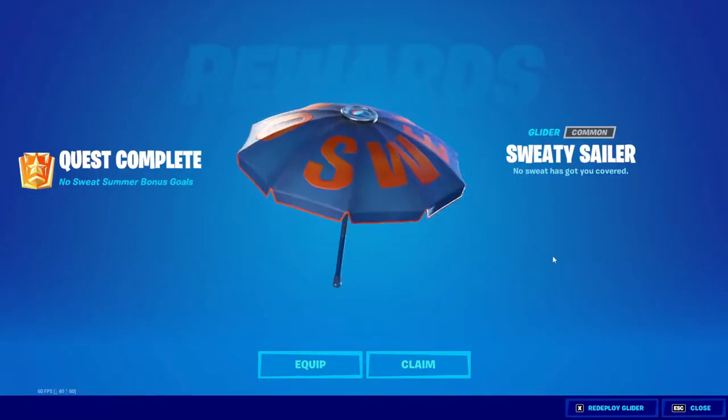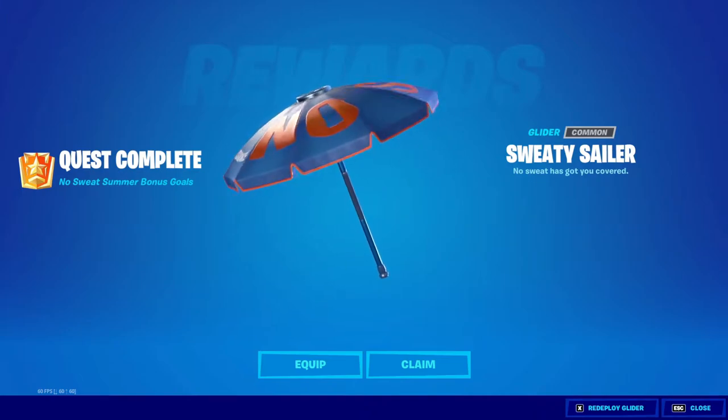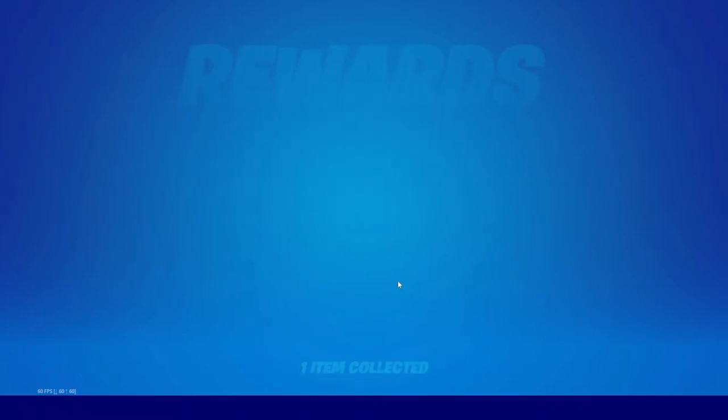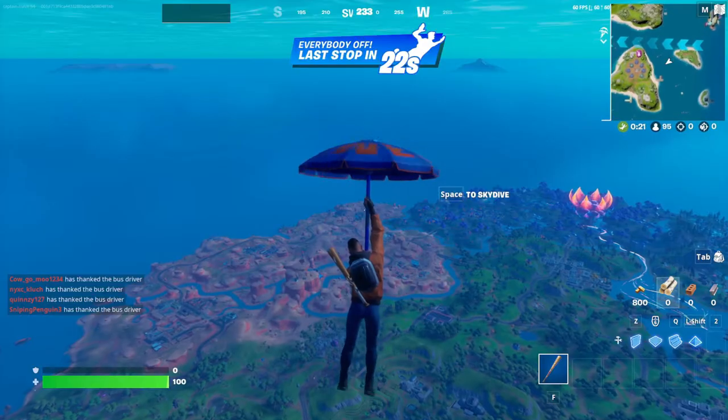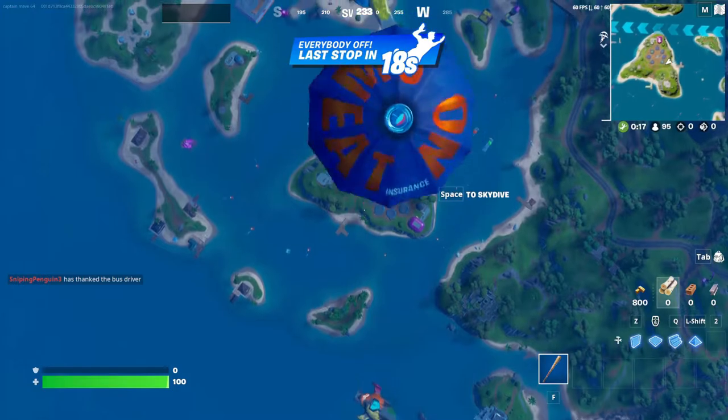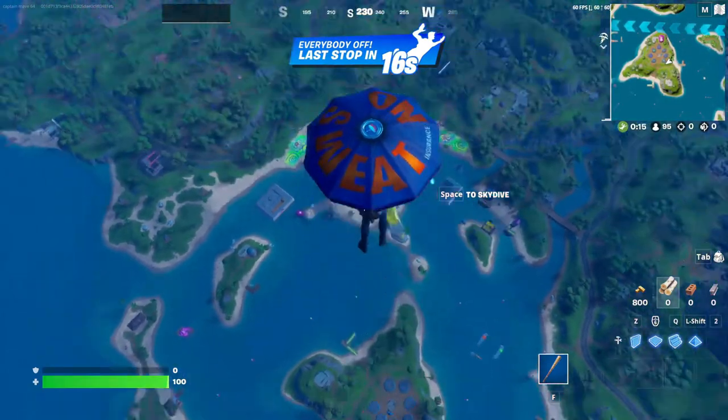The Sweaty Sailor is a common glider and it says 'no sweat' on the top. Pretty cool — no sweat and then insurance. Pretty cool. Let's open it up and see what it sounds like. It actually sounds like an umbrella. Oh, there's a little sweat and no sweat insurance emblem on the top. That's pretty cool.